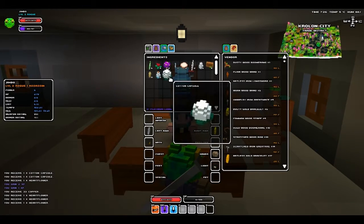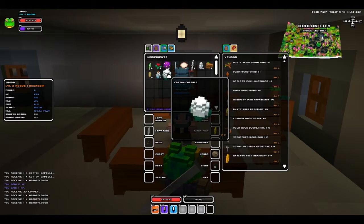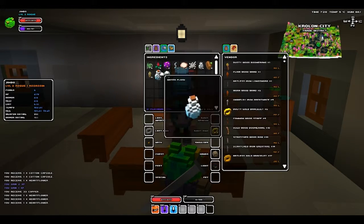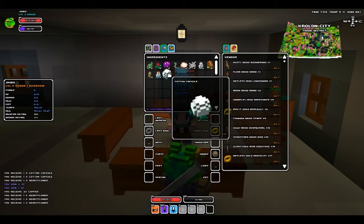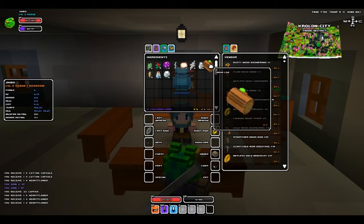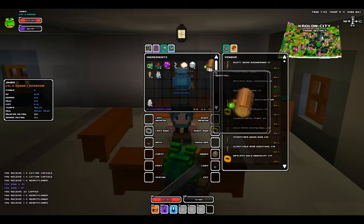I've also found something out about materials, armor crafting, and the different classes. Certain classes can make certain armor out of certain materials. Rogues use cotton, which you get from cotton plants. Rangers use linen, which you get from plant fibers from bushes where you get wood logs. Mages use silk from cobwebs, and warriors use iron.